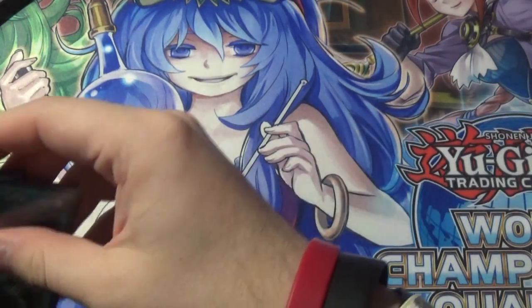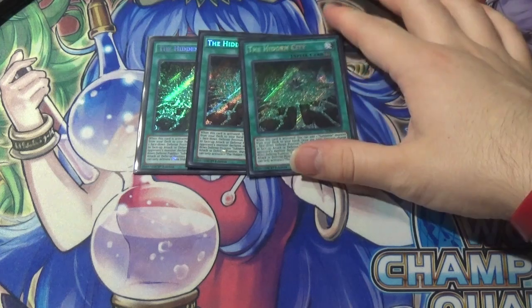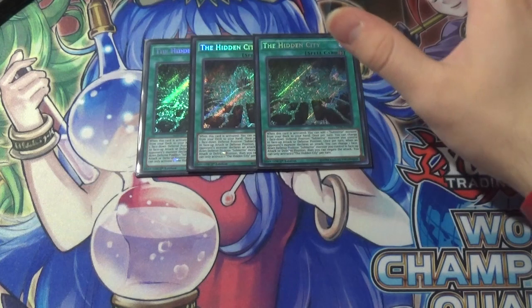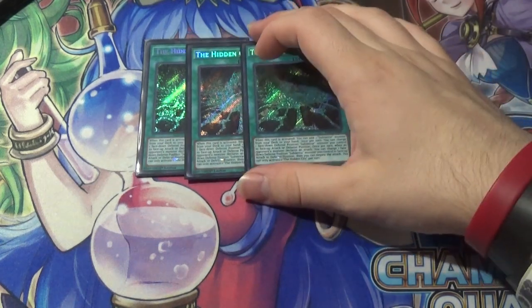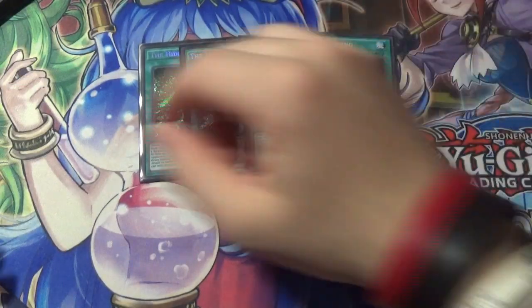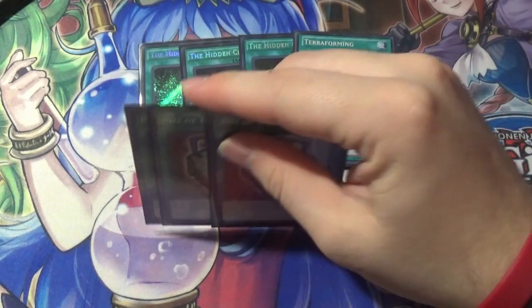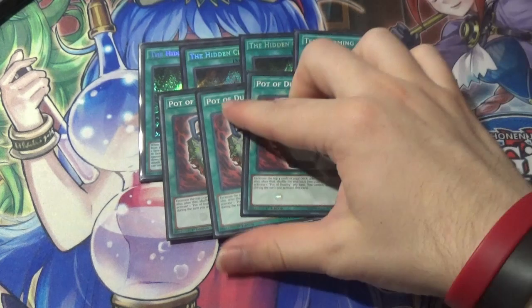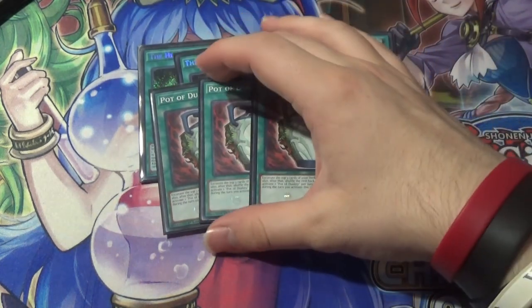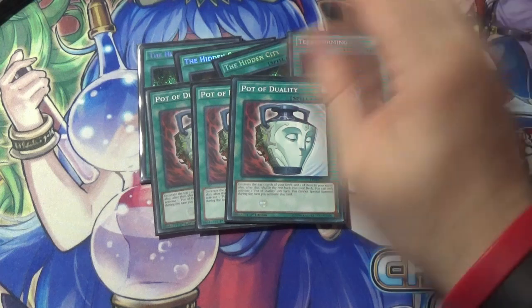Moving into the spells and traps. Three Hidden City — this is the bread and butter of your deck. It searches Guru on activation and lets you flip a Sub-Terror once per turn. It's an overall great card, and a Terraforming is what we play to get that. Three Pot of Duality — I am a broke boy so I have no Extravagance. But yeah, three Pot of Duality because we don't have Extravagance. Even if we did, we'd still play Duality because it's fantastic in this deck and we don't special summon at all.